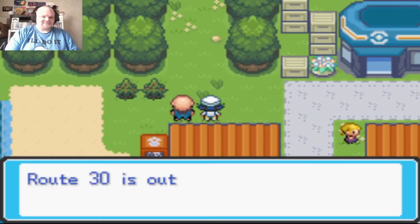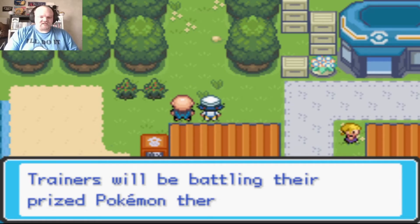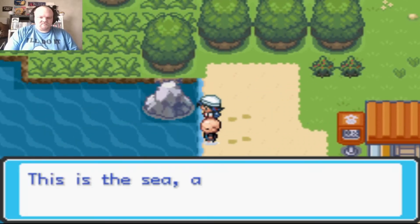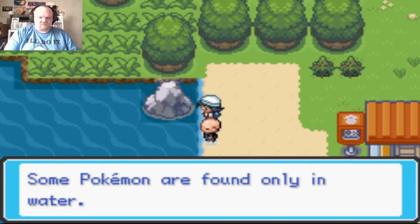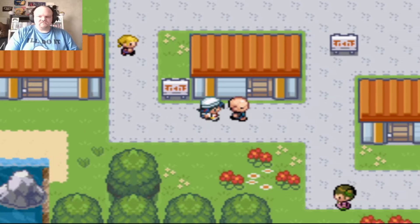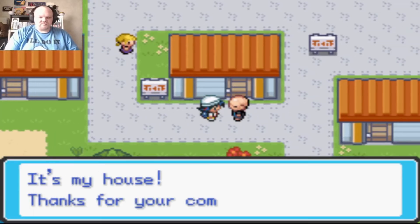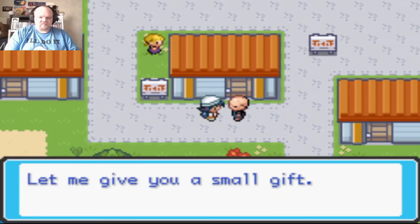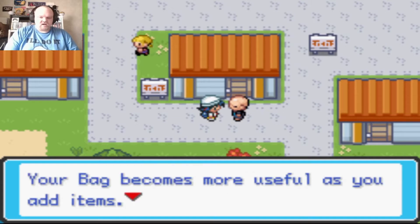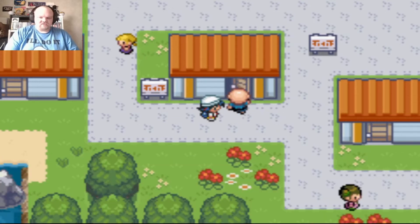Route 30 is out this way. Some Pokemon can be found early in water. At this house, the resident gives me a small gift — the Town Map. Your bag becomes more useful as you add items. I wish you luck on your journey.